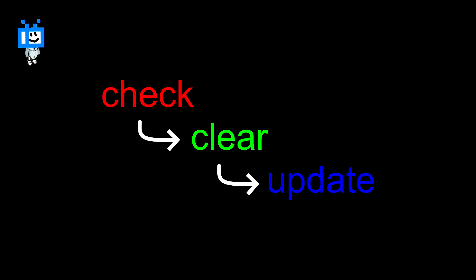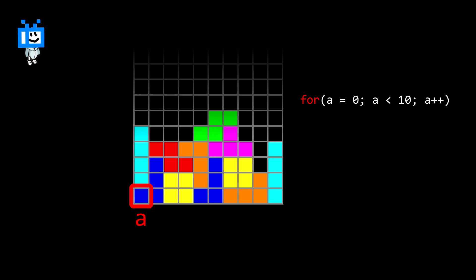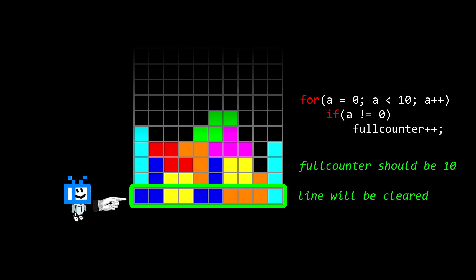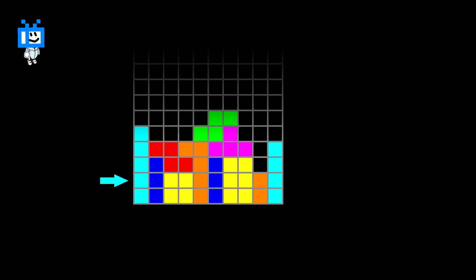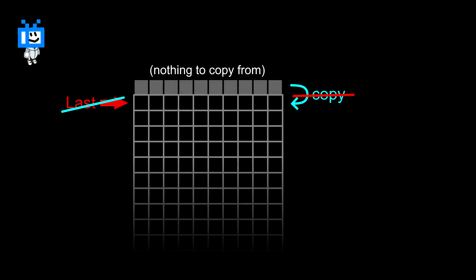Now we have to talk about the whole point of Tetris: clearing filled lines. This is fairly simple, but it was a huge headache when I first did it. We check each cell on a line using a loop; if there are no empty cells, the line is complete. The simplest way is to count non-empty cells — if all 10 cells on a line are filled, the count is 10 and the line is cleared by setting the entire row to 0. Then we shift all lines above down so there isn't a gap: starting from the cleared line, copy the line above and move to the next, all the way up. The topmost line has nothing above it, so it's set to 0.